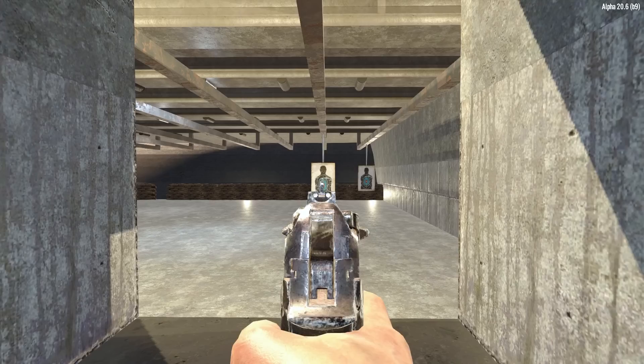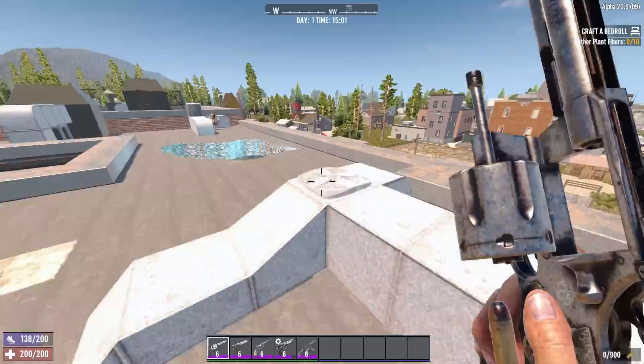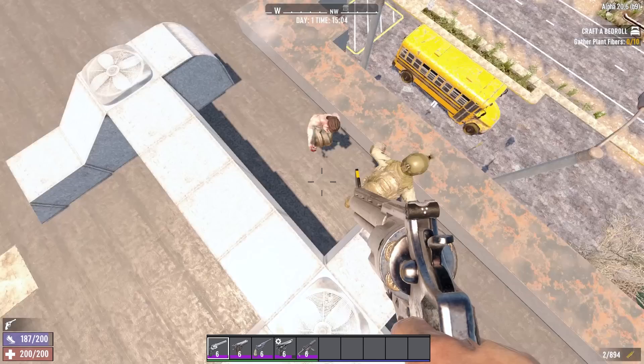Pistols are unique in that they actually have two subclasses which are the 9mm and the 44 caliber. The 9mm are low damage high fire rate weapons which excel in stealth and their ammo is extremely cost effective. 44 weapons are high damage low capacity but are great all-rounder weapons at the expense of 44 ammo being the least common of the base ammo types.